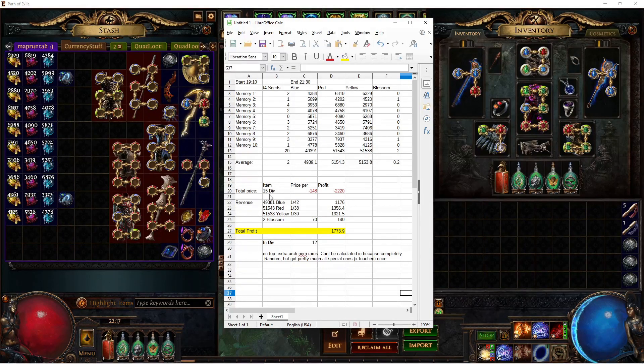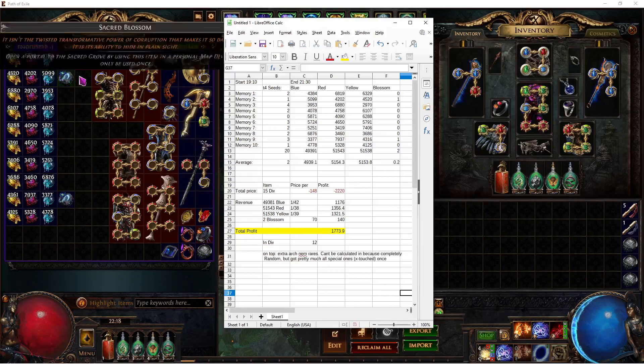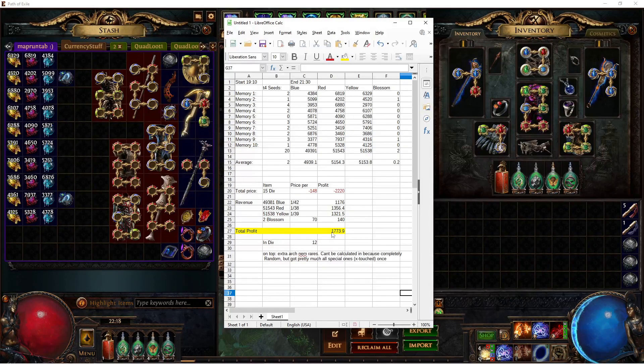I paid 15 divines for all of this — that was a price of 2,220 chaos orbs. And I got out of these maps just from seeds and blossoms a total of 12 divines, or about 1,774 chaos orbs, if they sell at the bulk prices going on the trade side right now. Obviously that will probably change — it's completely volatile. Yesterday this was over 100 chaos, now it's down to 70, and at the start of the league it was 15 chaos. So prices are completely volatile right now while people are still figuring out harvest.